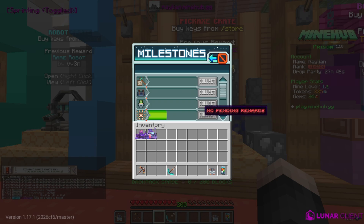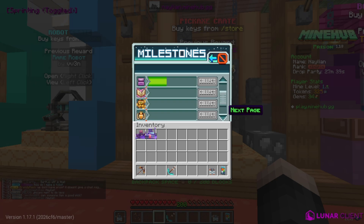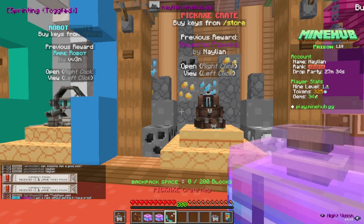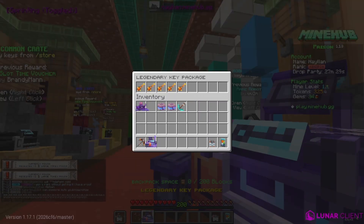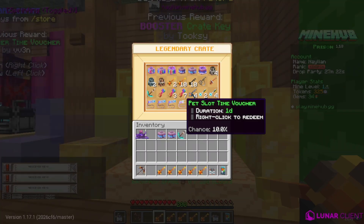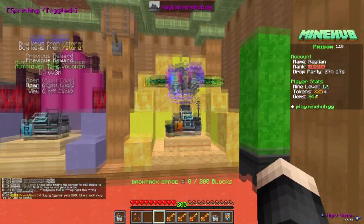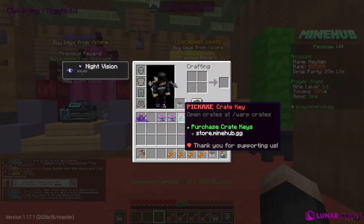There's a milestone I can collect — yes there is! One large token pouch, we got that. Let's skip that and redeem all five of the legendary keys. The crate key animation is pretty cool. We opened one and got one legendary crate key.